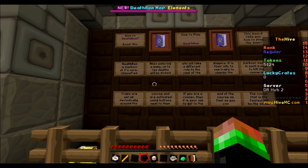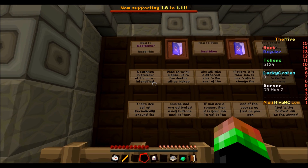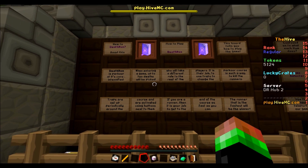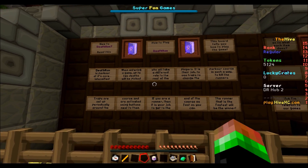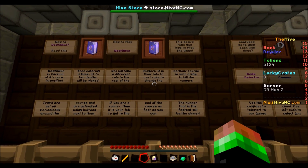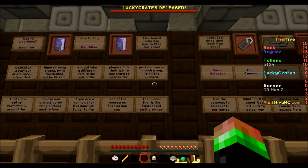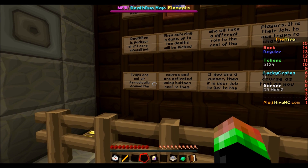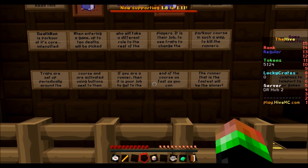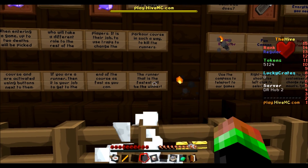Death Run — it's parkour with death involved. As we show here, Death Run is parkour at its core, intensified. When entering a game, up to two deaths will be picked — well, that's actually two killers — two deaths will be picked, who will take a different role to the rest of the players. It is their job to use traps to change the parkour course in such a way to kill the runners. Traps are set up periodically around the course and are activated using buttons next to them. If you are the runner, then it is your job to get to the end of the course as fast as you can. The runner that is the fastest will be the winner.